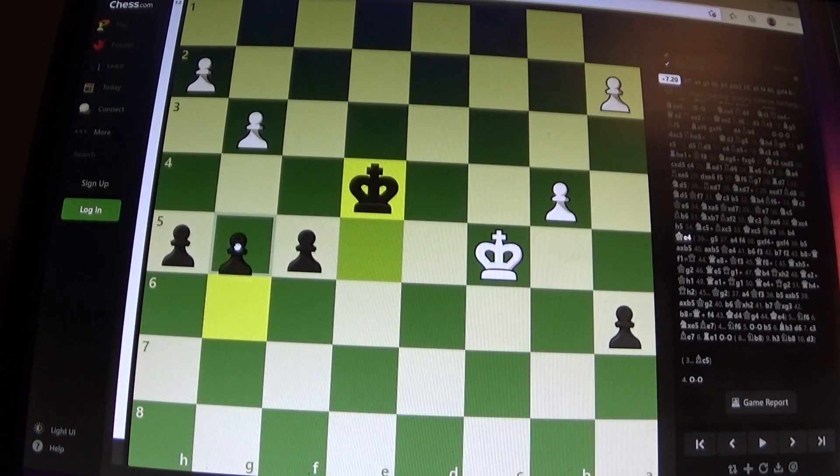Had I played g5, both black and white would end up queening at the same time, which would lead to a draw position which was shown in the previous video. But after Ke4, which looks good as far as the king position, it unfortunately doesn't win because white will break through first, and these pawns are the same distance from queening — black on f1 and white on b8.